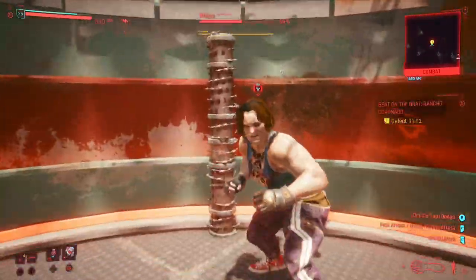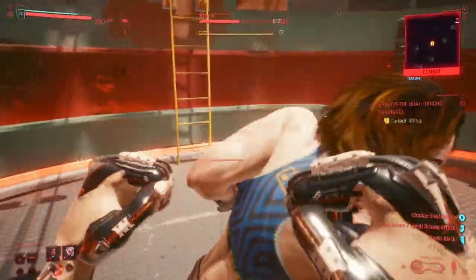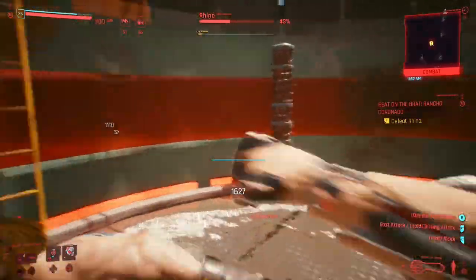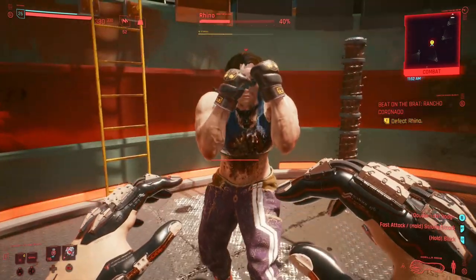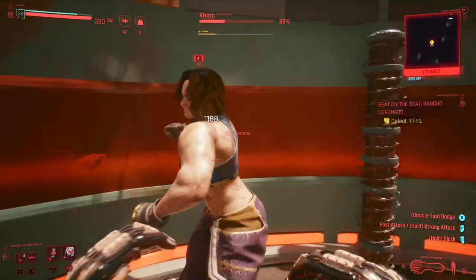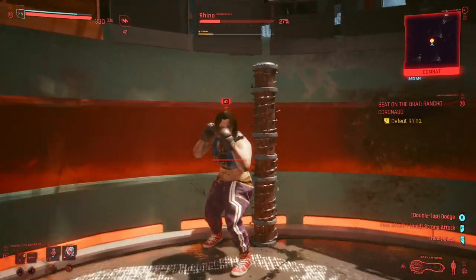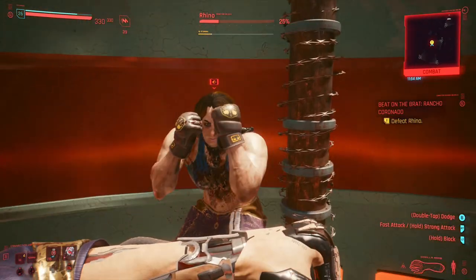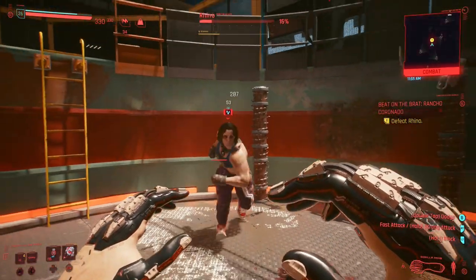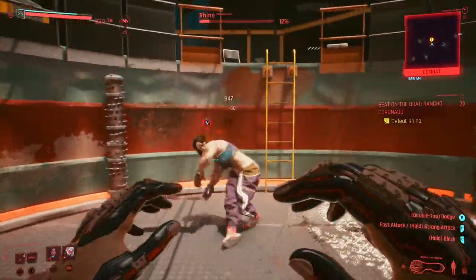I'll definitely be experimenting with other builds like the Netrunner, but this Street Brawler build is a blast to use. Once I get the legendary gorilla arms, I highly doubt any NPC will last more than two seconds against my character, especially in a one-on-one fist fight. I hope this build helps you out — if you're running other Street Brawler or solo builds, drop a comment below and share what you've been using. That's it for our Cyberpunk 2077 Street Brawler build. If you found this helpful, like, share, and subscribe. I've got plenty more Cyberpunk 2077 content planned — until then, I'm Mulder, thank you for joining me on GameCron.